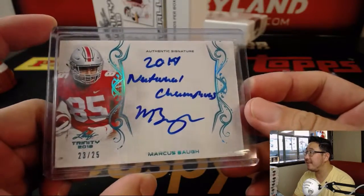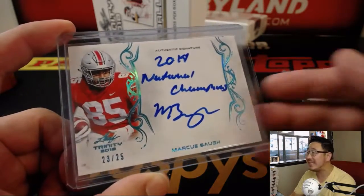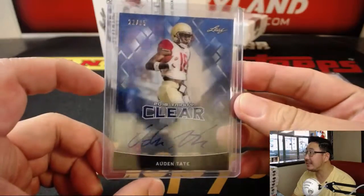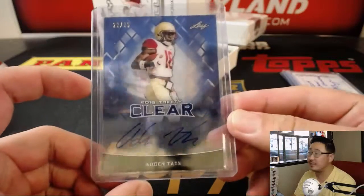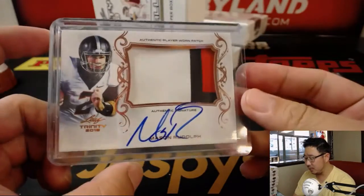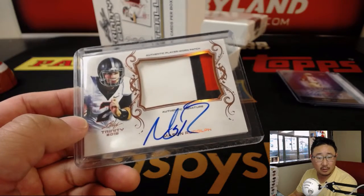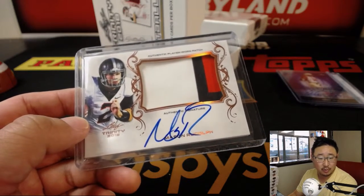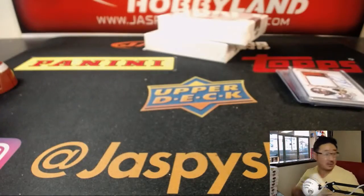Marcus Baugh, 23 out of 25 — nice national champions inscription there — going to Ed. Another clear auto, Odd and Tate, 22 out of 25, goes to Dennis as well. We got Mason Rudolph — I like his autograph, I think he has a cool auto — Mason Rudolph going to Dennis. He's on fire. That's box one done.